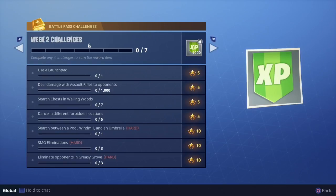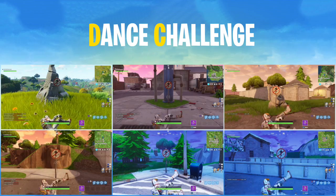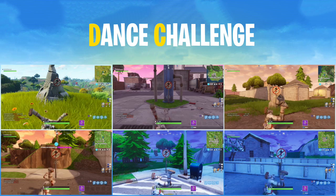Today I'm going to be helping you guys with the dance in a different location challenge. You need to find five locations — five 'don't dance here' signs — and dance your socks off in front of them to complete the challenge. There are actually a total of 13 locations, but I've compiled a list of the six best spots for you to drop so that your first dance won't be your last one.